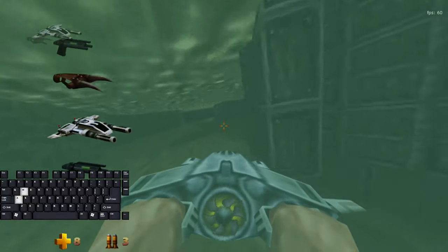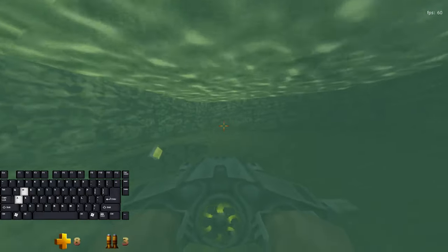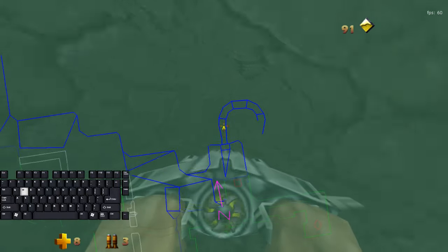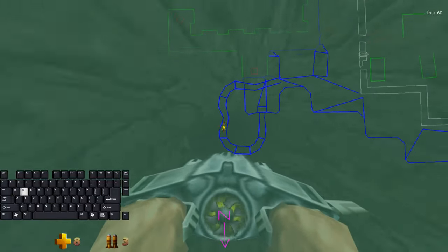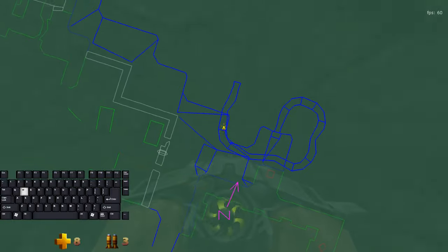So you want to go underwater here. Go into this tunnel. Get out the map if you feel confused and can't see anything — that's normal. Now just follow my path here.